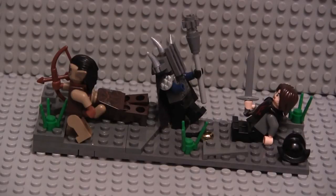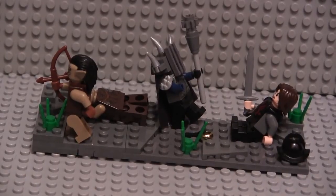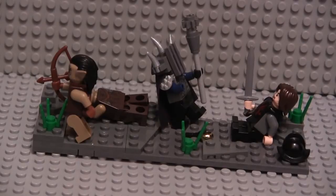A little background knowledge: Isildur is basically Aragorn's great ancestor. What happened in this scene was — remember, all the rings were forged for all the different kinds of races of men and whatnot. And Sauron secretly forged his own ring in Mount Doom that could rule all the rings — henceforth the saying 'one ring to rule them all,' which is the One Ring.